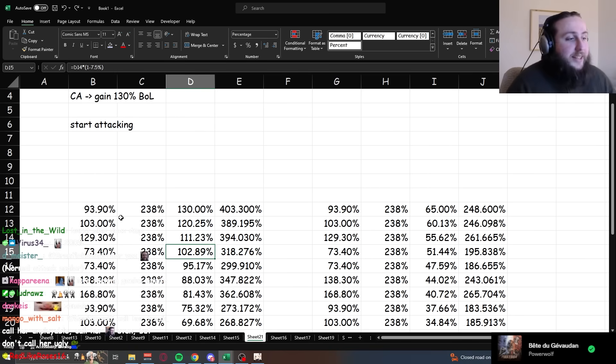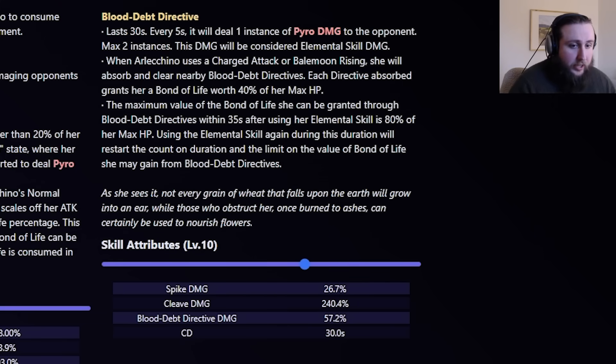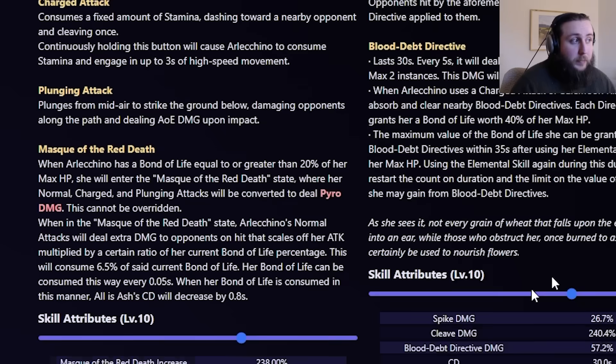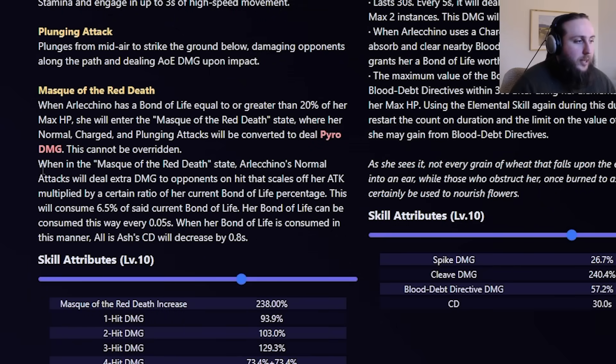That said, there are more downsides to cover. E cooldown is 30 seconds — it gets reduced whenever you normal attack, but it does mean it's difficult to do shorter rotations unless spending a decent amount of field time on her. And especially for shorter rotations, if you get staggered or have to dodge too much, or enemies move too much and don't let you attack, you're not reducing your cooldown by 0.8 seconds per attack, which will force you to wait.